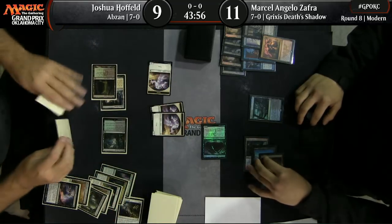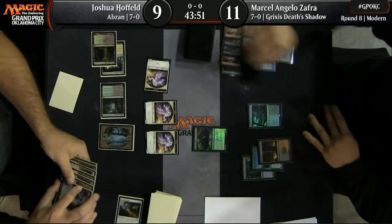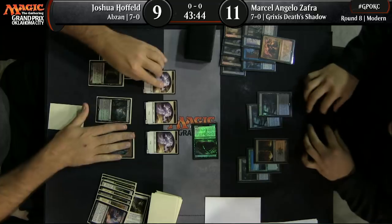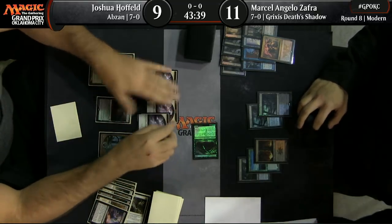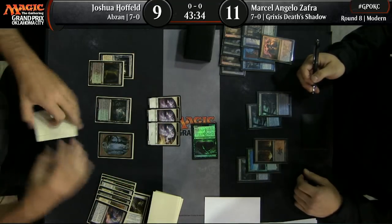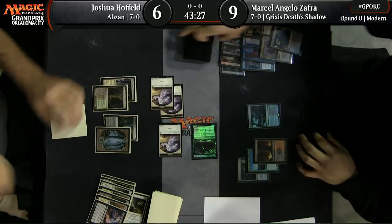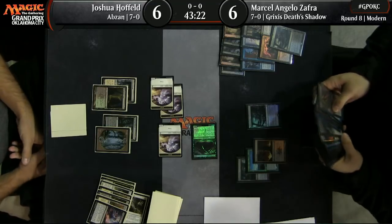Now we're seeing one of the other backup matches. This is Joshua Hofffeld playing against Marcel Angelo Zafra. These players are both at a cool 7-0 coming in here. We see Grixis Death Shadow once again, playing against more of a midrange deck, Abzan. One of the good cards against Grixis Death Shadow is Lingering Souls, because most of the cards Grixis Death Shadow uses are essentially one-for-one or maybe two-for-one. Those 1/1 flyers actually are huge deals, because you can block some of the bigger creatures and pressure the non-flyers.